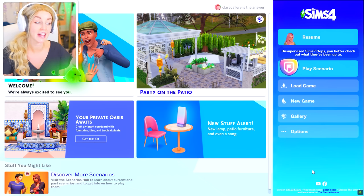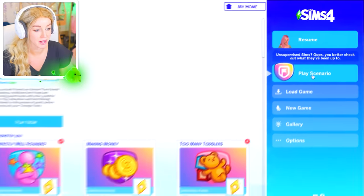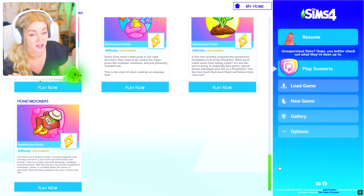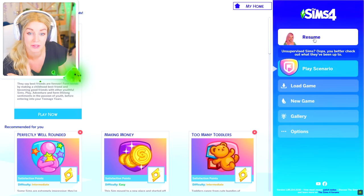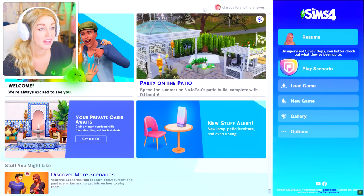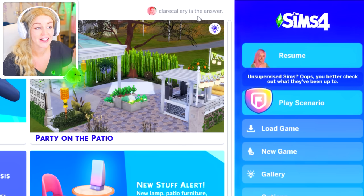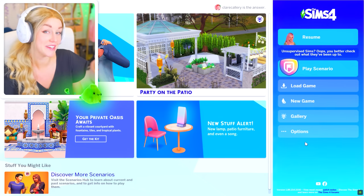A big thank you to EA for allowing me to get access to this pack early, so I could bring you guys this video as soon as the game launched. One thing I noticed when I updated my game: the scenario screen has changed, and I kind of hate it — it's too bright and the white hurts my eyes. Also, if you're ever wondering why you can't find me on the gallery as Claire Siobhan, Claire Callery is the answer — use that to find my things.